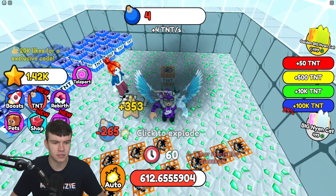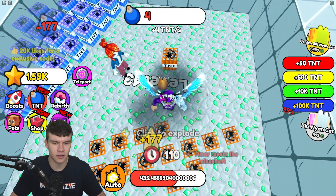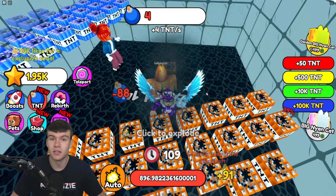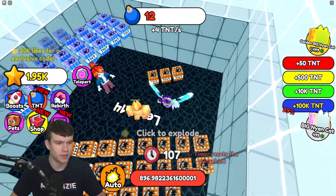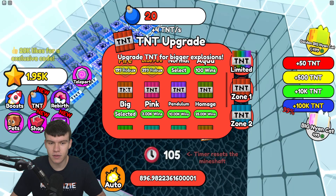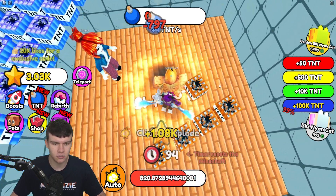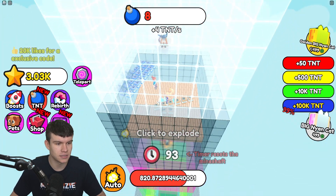Hopefully now that's going to do a lot more damage — and it is. One TNT is doing 177.88, so it's definitely making quite a big difference. If you can get the 3K for the pink one, that'll definitely be quite a big help. Let's continue to mine down over here right now.